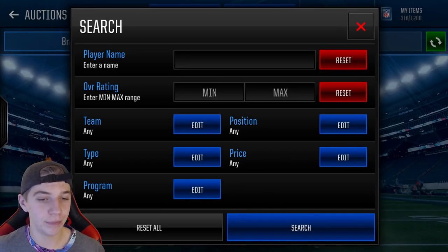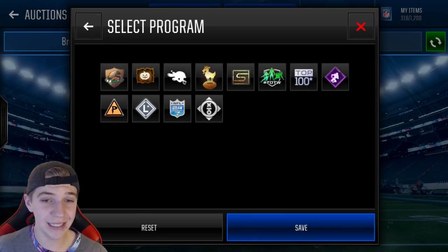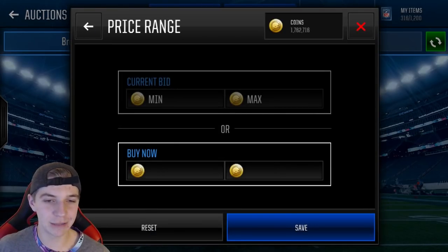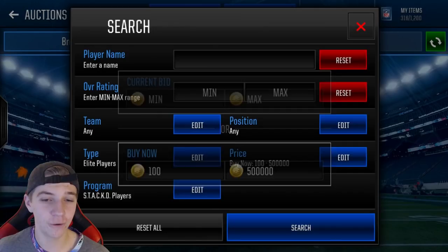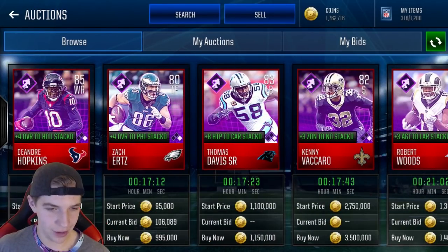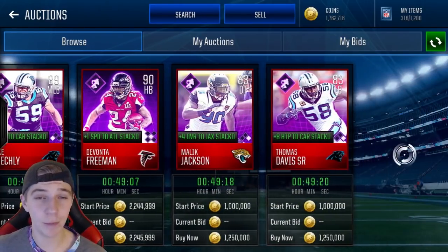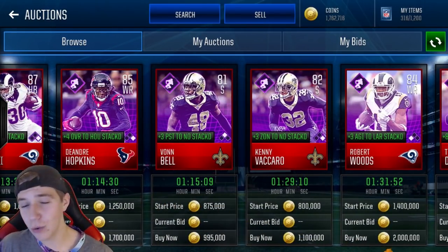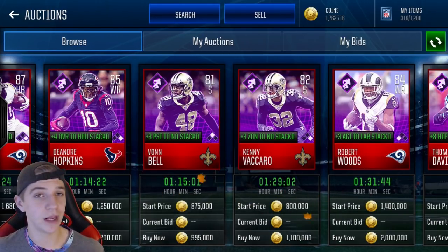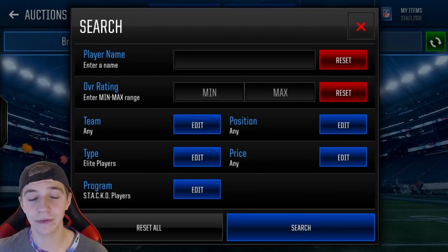All players are at an all-time low because of these packs, so if they don't come back tomorrow they're guaranteed to rise. For elite stacked players, yesterday they were going for 700k–800k coins; usually they go for a million to 1.5 million. Their price doesn't seem to have been hit as hard. You could maybe pick up one or two as a small investment since they're rare to pull and unlikely to plummet further.